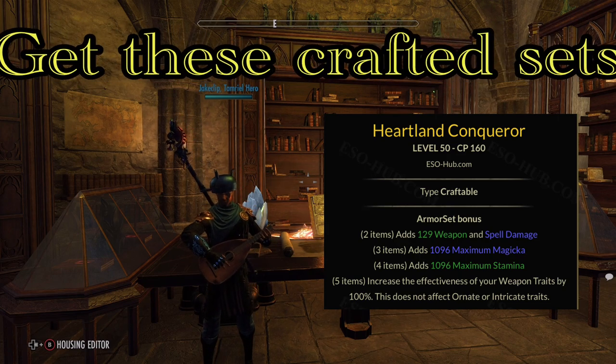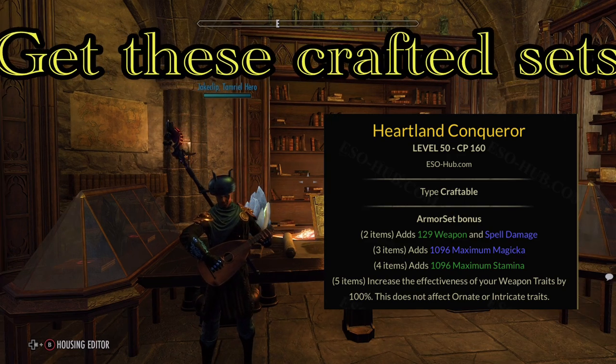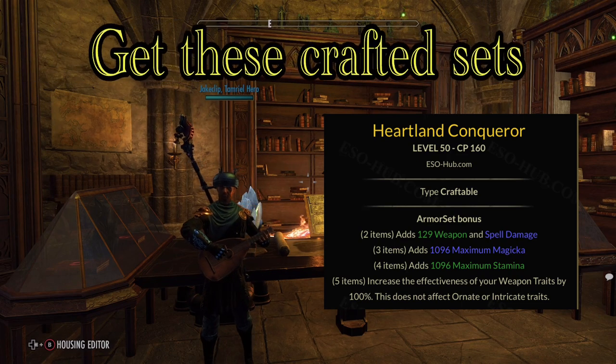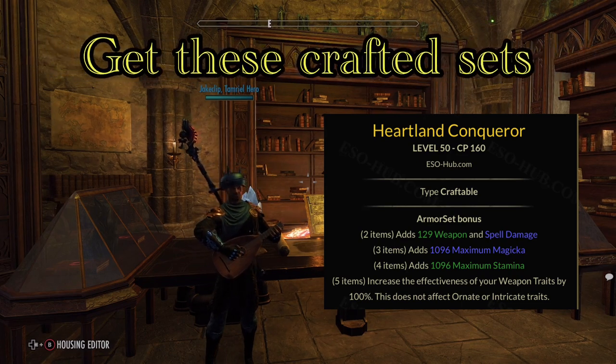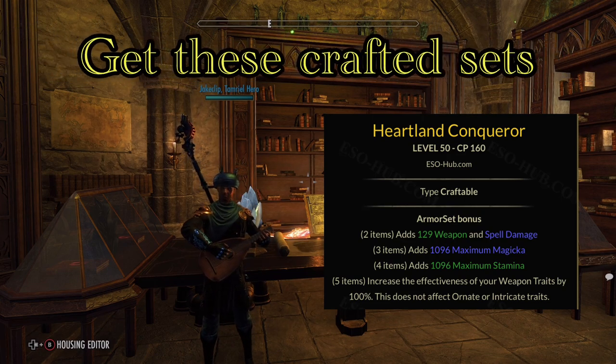With the training trait, Heartland gives you double the effect of training, meaning you'll be getting double the amount of XP from your weapon compared to other pieces. That weapon buff is hugely beneficial — if you're level 10 and wielding this, you're going to be getting crazy amounts of XP.